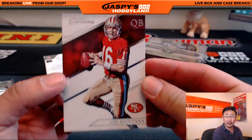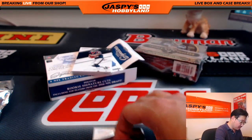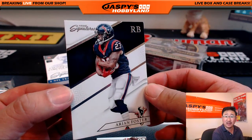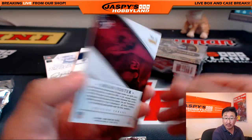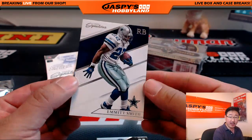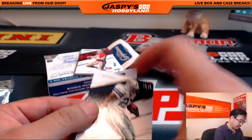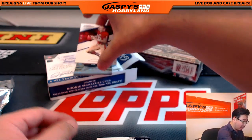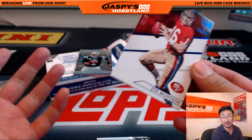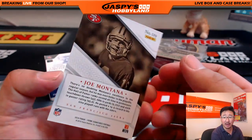We're going to lead off with a little Joe Montana — nice Joe Montana base card. Got Arian Foster; now if only Arian Foster was healthy, that would be a beast. Got old Emmett Smith. And the numbered card is a Joe Montana, 42 out of 49 because he's a 49er. That worked out nicely.